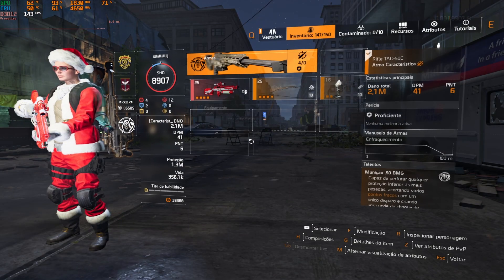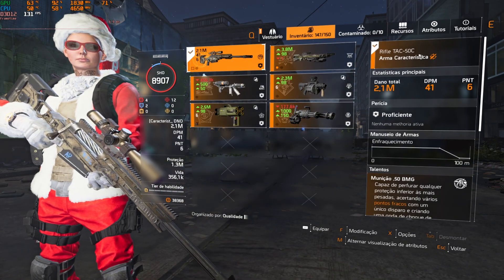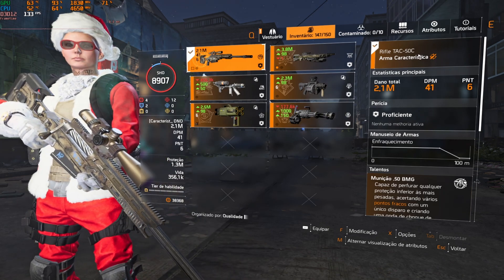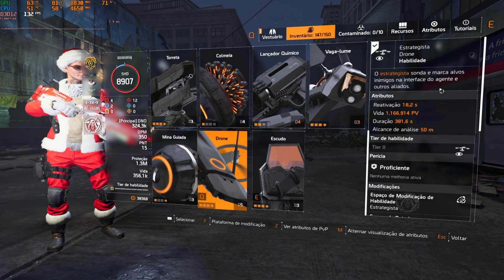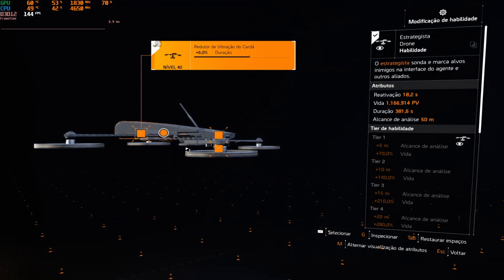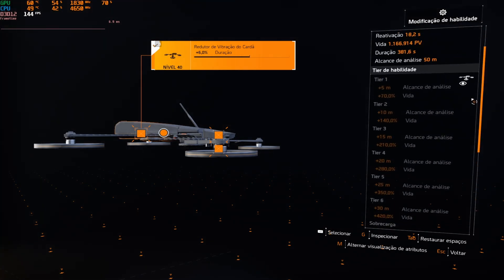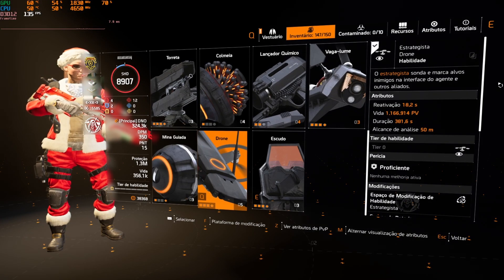Bora aqui pra build. Estou utilizando o rifle TAC-50. Não esqueça de colocar em dano de rifle, que é muito importante. Você também vai poder utilizar o drone Estrategista, que vai pulsar os inimigos, e pulsando os inimigos vai ativar o talento do seu colete. Não tem tier nenhum nesse drone, é mesmo por conta da ativação do pulso.